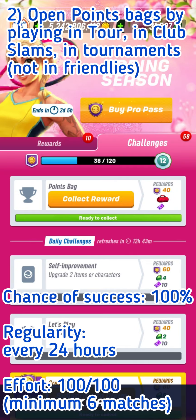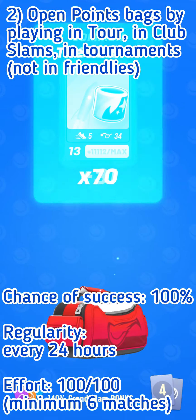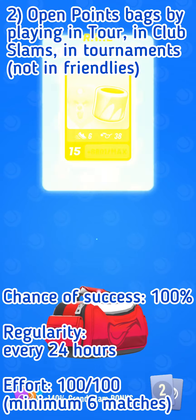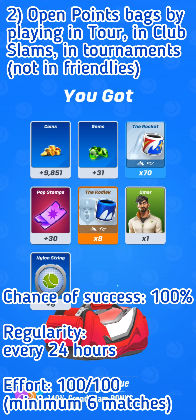The second way to get free gems is a bit harder: you can get gems in points bags, each rewarding roughly 30 gems. Play enough matches in Club Slam, Tour, or tournaments — remember that friendly matches don't count — to score points. The chance of success is 100%, you just need to play matches. One points bag is available every 24 hours and you will need to play a minimum of 6 matches to fill the 140-point bag.